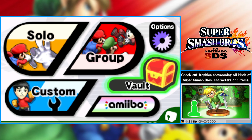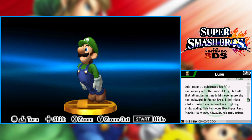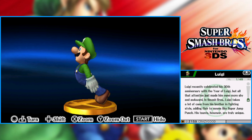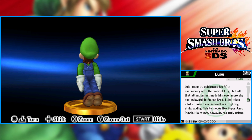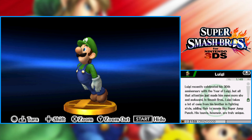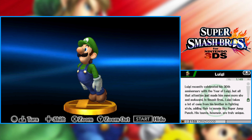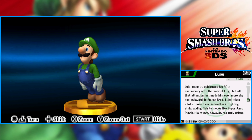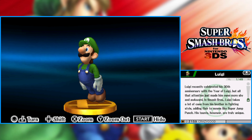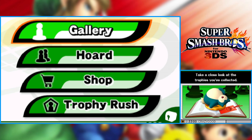Let's check out Luigi's trophy description. Luigi recently celebrated his 30th anniversary with the Year of Luigi, but all that attention just made him even more shy and awkward. In Smash Bros., Luigi takes a lot of cues from his brother in fighting style, adding flair to moves like Super Jump Punch. His taunts, however, are truly unique. He does have some really unique taunts — can't really argue with that one. There's Luigi and his trophy. It's a nice trophy. I like his Brawl pose too, where he was messing with his hat. His Ultimate pose is pretty good as well.